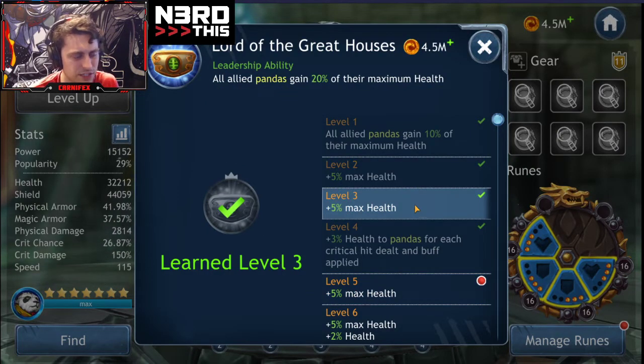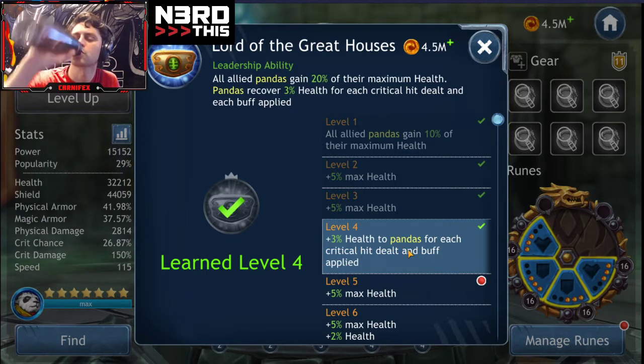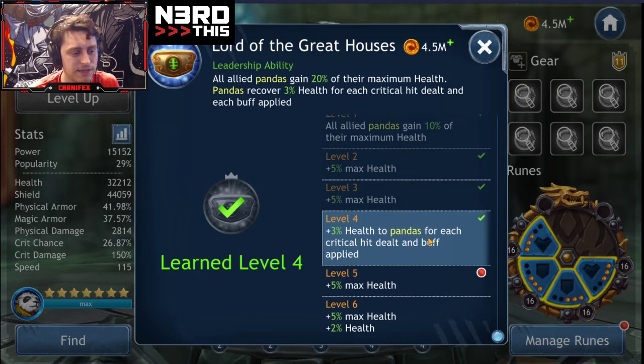Panda's getting more health — that's fine. Plus 3% of their health for each critical hit dealt and each buff applied. Dealing critical hits — when we have Fowl, that's good. Whenever a buff is applied, there are a lot of buffs flying around. Patriarch Chi has an AoE buff, Fowl has an AoE buff, Kin Lee puts two buffs on himself when he taunts, Hilda puts buffs on herself via her taunt and A2. There's a ridiculous amount of buffs flying around, and Kin Lee in particular works really well on that panda defensive team.